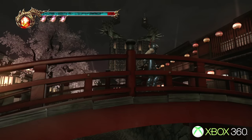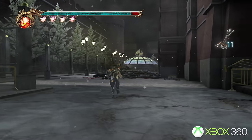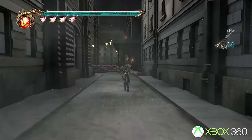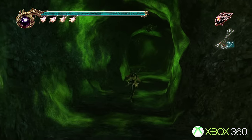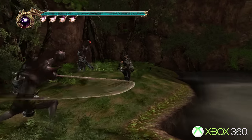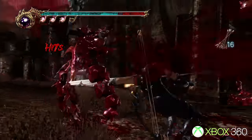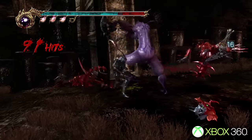Ninja Gaiden 2 finally arrived in 2008, and while there were some improvements to the core combat system, the game had become completely linear, eschewing the original hub system in favor of completely straightforward levels. Some of the later levels even feel somewhat unfinished — one moment you're exploring a beautiful city, and a chapter later you might find yourself in an ugly featureless tunnel. It was a good but unbalanced game, lacking the refinement the original attained.